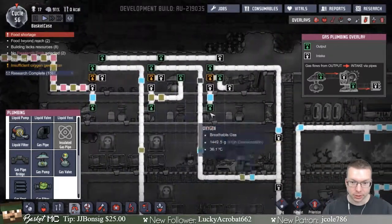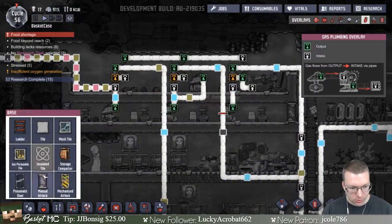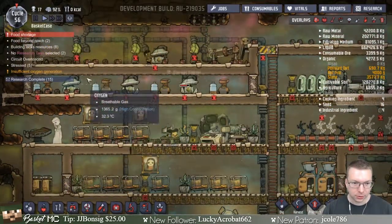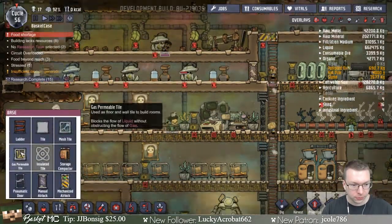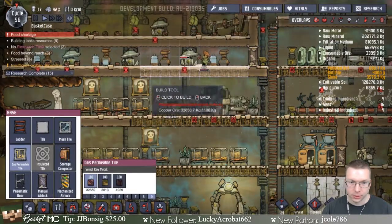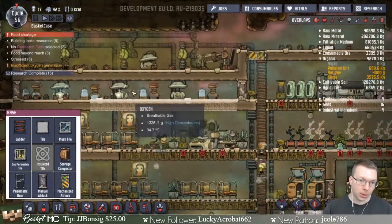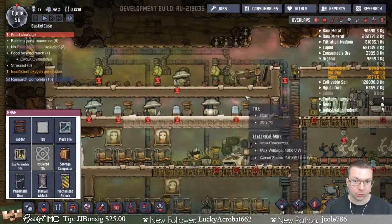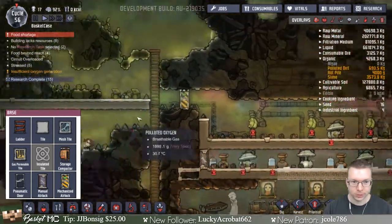We're producing a bunch of oxygen in here but only pumping it out with power. I'm producing a bunch of hydrogen in here — there's breathable stuff but it's only leaving if I have power. Hydrogen floats, so let's change these to high priority. I'll make the bottom of this have things that let gas through — hydrogen will go up, oxygen might work its way down.